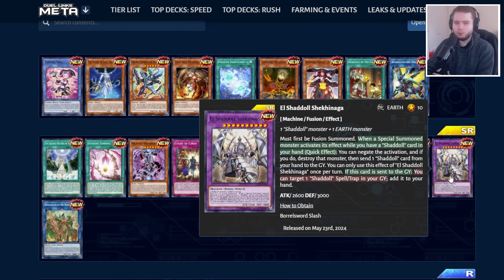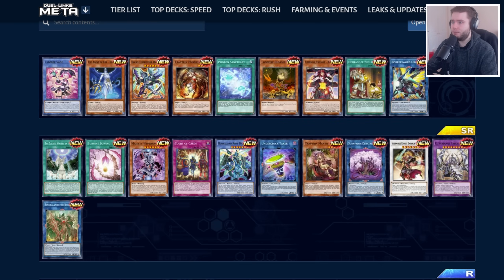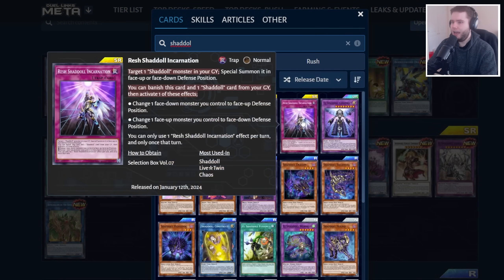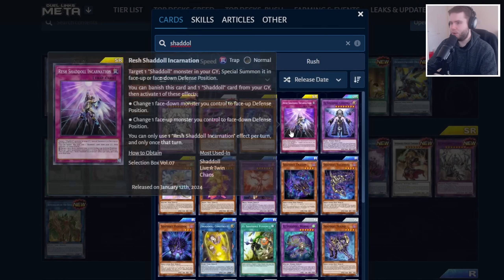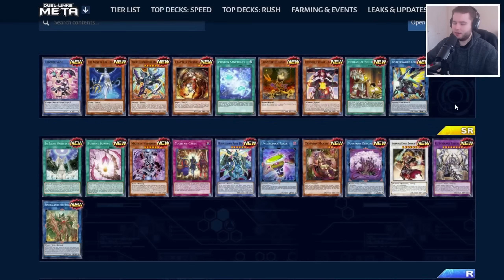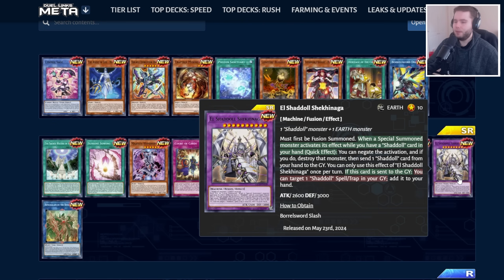Then we've got a new fusion for Shadoll — Shekinaga, which requires an Earth monster, and there's one in the pack for that. It negates a monster your opponent controls when they activate its effect. The downside is you're still missing the two key cards from the selection box: Beast and Resh. Konami could have put these in this pack, but they didn't. Given those boxes are back, they want you to go into both the selection box and this box — and people will, because Shadolls are still a pretty good deck.